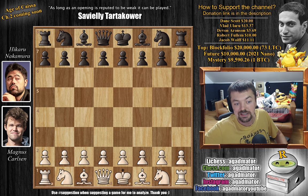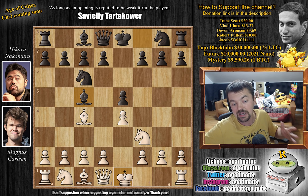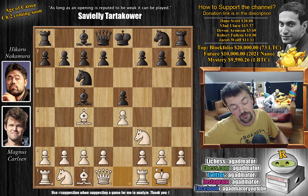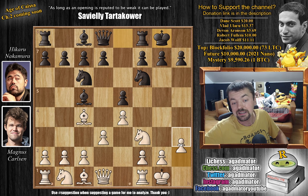Magnus has the white pieces and opens with e4. We have e5 by Hikaru, knight to f3, knight to c6, and Magnus goes for bishop to c4. We have bishop to c5, and now Magnus castles — very, very risky stuff, not going for the Evans Gambit when you need a win. Knight to f6, and now d3, castles by Hikaru, and h3 — always a useful move when playing the Italian.